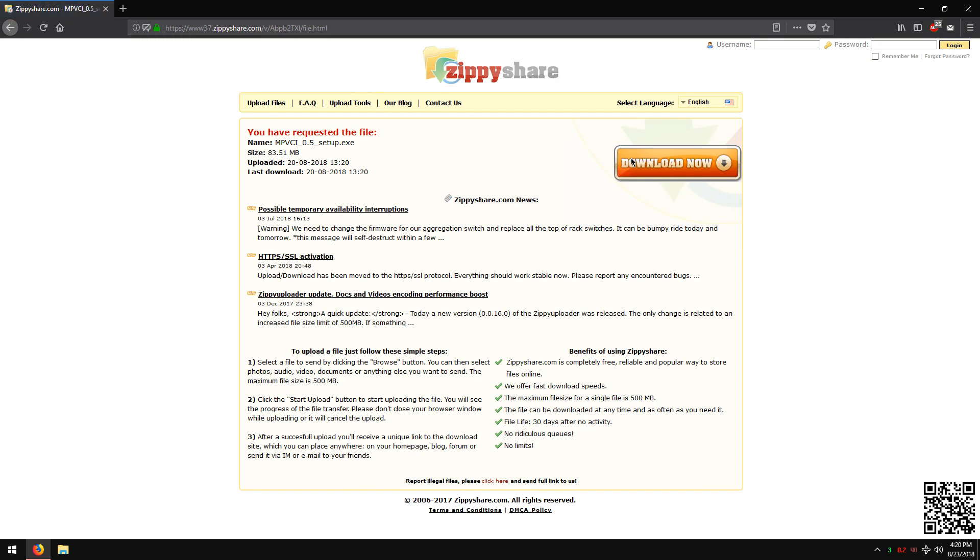If you are using Google Chrome it might say the file is unsafe — just click keep. It is saying this because the file is not verified by Microsoft. Just click download and wait for the file to finish. This site does sometimes have pop-up ads, so you can just close any other tabs that open.